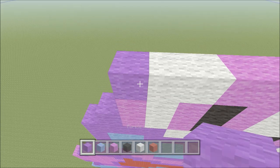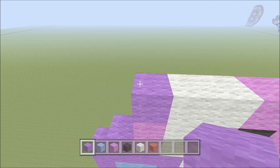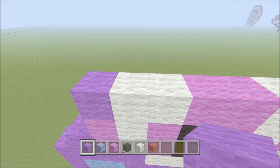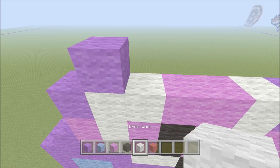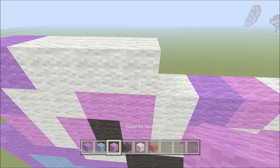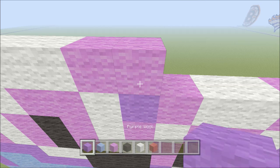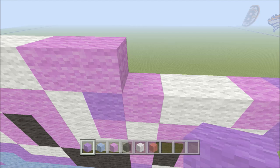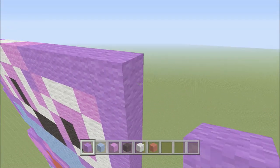Move up, one from the left — skip the purple and directly above the white add one purple, three white, two magenta. Switch to purple and add six blocks of purple.